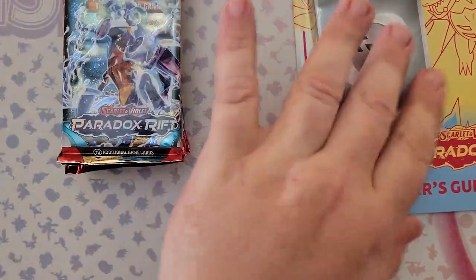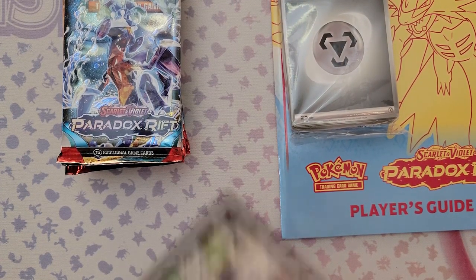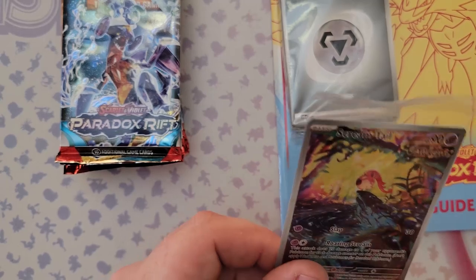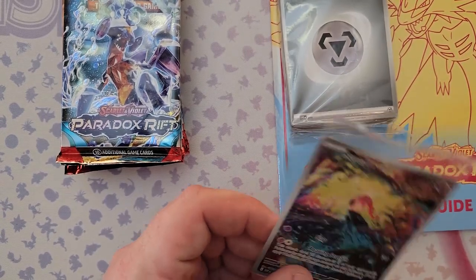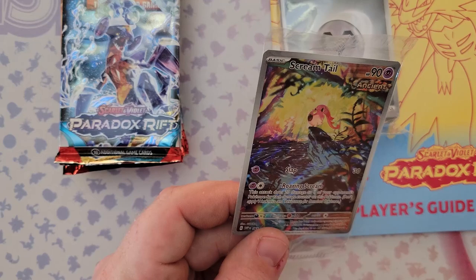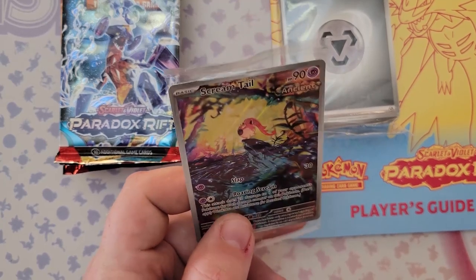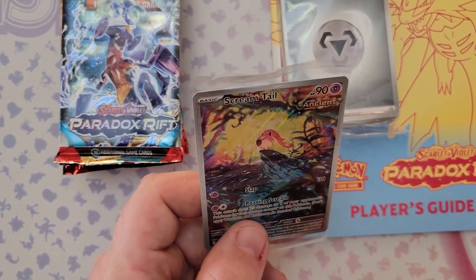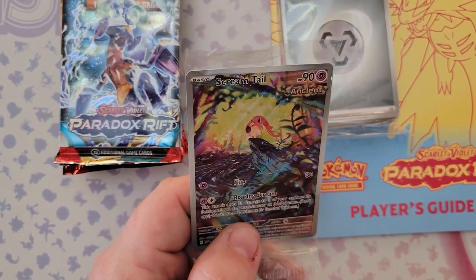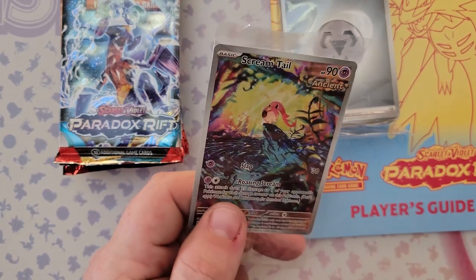The energy cards cover all different types — psychic, dark, steel, fire, grass, water, electric, fighting. We get the TCG Live card. The Scream Tail promo is pretty cool — the second attack Roaring Scream does 20 damage to one of your opponent's Pokemon for each damage counter on Scream Tail, which can have up to eight damage counters. So in theory with 8 damage counters it can do 160 damage to one Pokemon — very situational though.